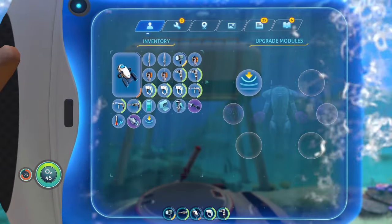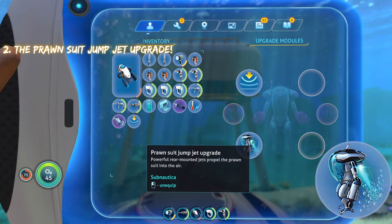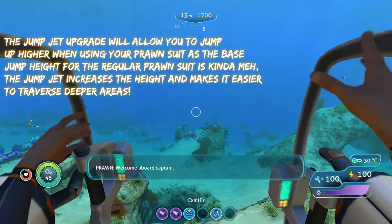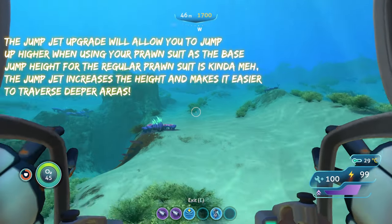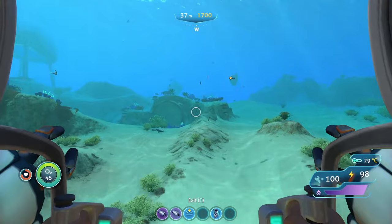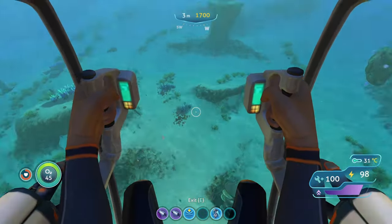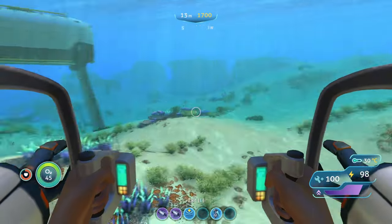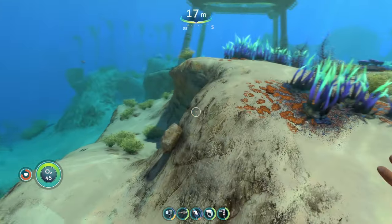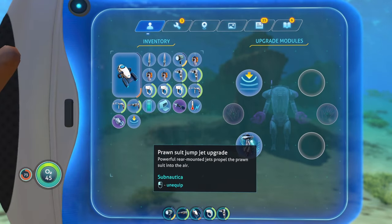The next upgrade you're going to want is the Prawn Suit Jump Jet Module. The Jump Jet upgrade is going to allow you to jump — obviously jump higher, as the name entails. It gives you a lot more thrust when you're jumping up. It definitely helps with propelling yourself upwards super fast, so you're going to want that for deeper areas because it helps you traverse them in a much smoother fashion.